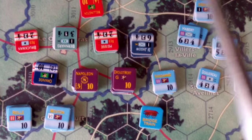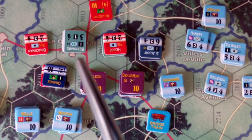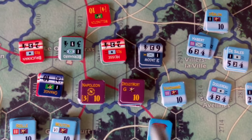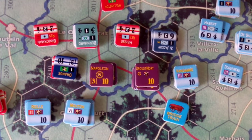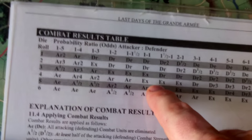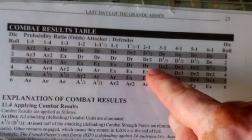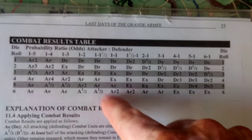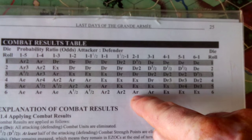Having figured out how to make things right — these units will attack this hex, and then these two hexes have to attack all three hexes combined. It's 31 strength points for the French versus 27 for the Anglo-Allied, which puts it on the 1 to 1 column. One column shift for Napoleon being present, another for combined arms attack, so we're on the 2 to 1 column. The roll of 6 on the 2 to 1 column gives 'attack or retreat,' meaning all of these French forces will have to come back.